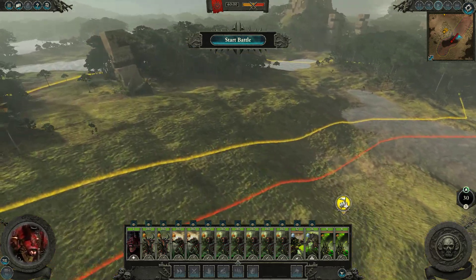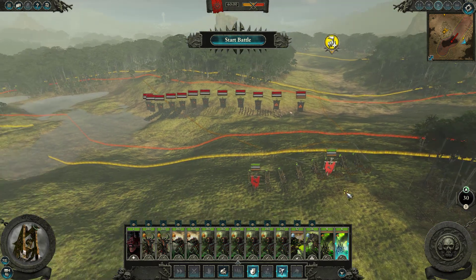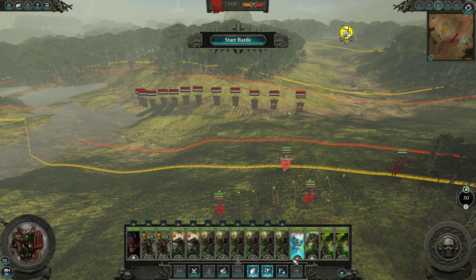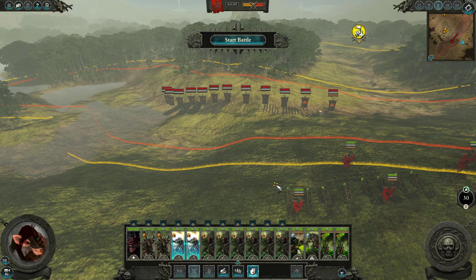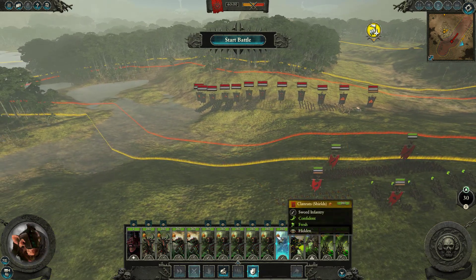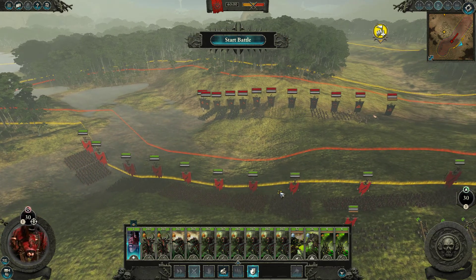We'll probably start over on this hill here, with our reinforcements coming from that direction. Now we want to take out that hill cannon very quickly if we can — we'll use our rat ogres for that. We'll probably put these guys just over there in case they try and send those hounds in against us. Put our main force there, our slightly stronger units over here, and we'll put Queek in the middle.